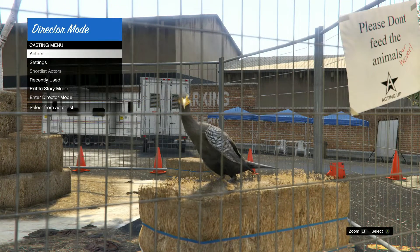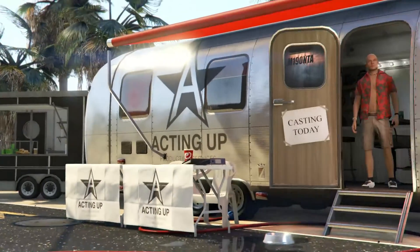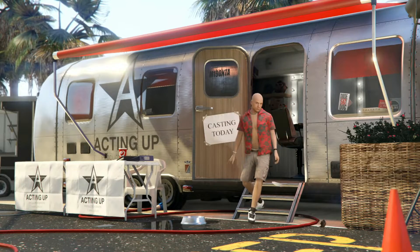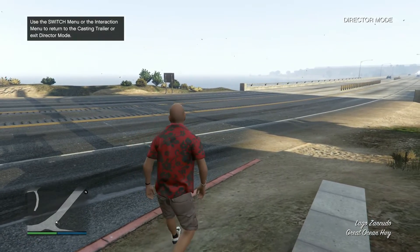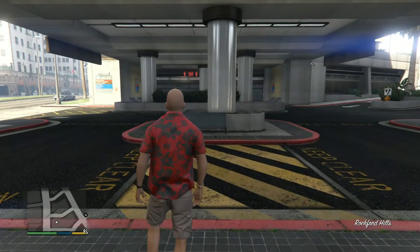Once you're here, head over to Actors, go to Beach Bums, and just choose the first character and load back in. Once you're here, quit Director Mode. If you spawned in as the board walker, you did it right.